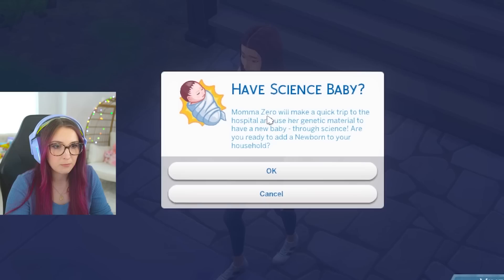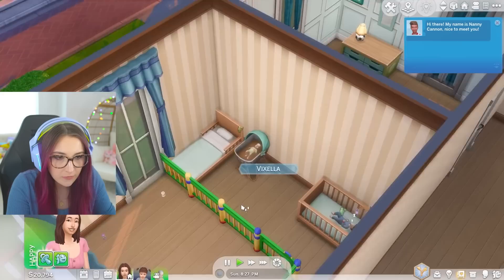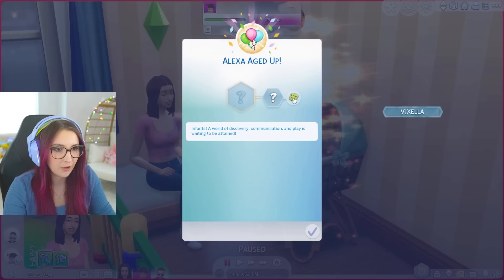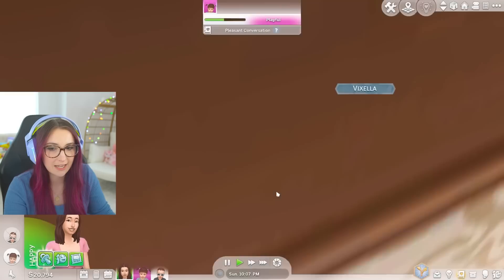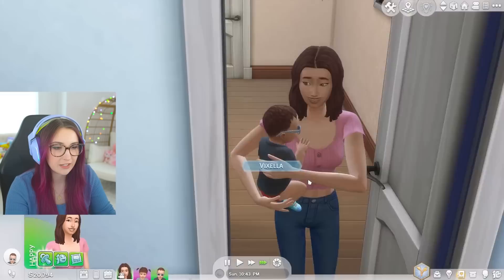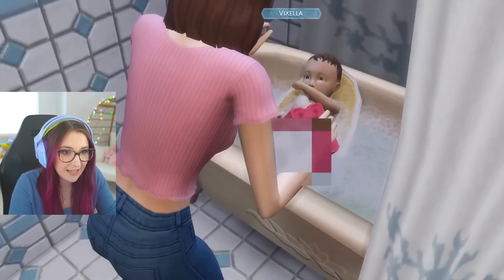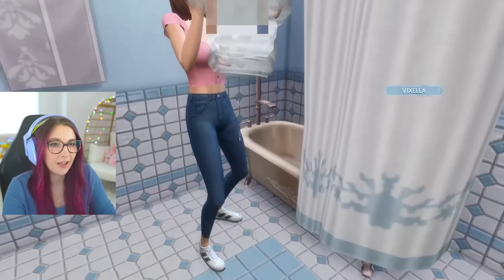Something new is you can have a science baby as a single parent. Mama Zero will make a quick trip to the hospital and use her genetic material to have a new baby through science. She's having another baby right this second — it's another girl. We will not be naming this one Project — Alexa! The baby showed up right now. Let's age up the new baby. Floats down in a little cloud. Now let's give little Alexa a bubble bath because I desperately need to try this. Obviously there are a lot of other cool features coming with Growing Together. Look at that — it's a freezer bunny sponge! Look at the bubbles on her head — that is so cute. And all clean!